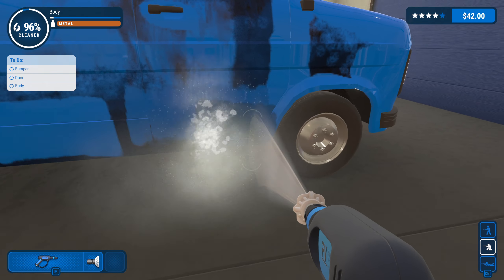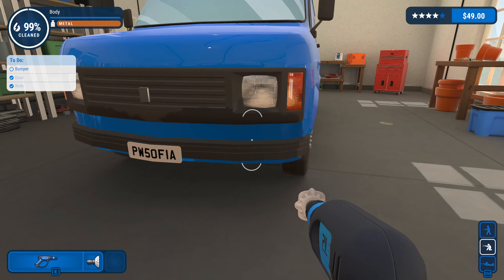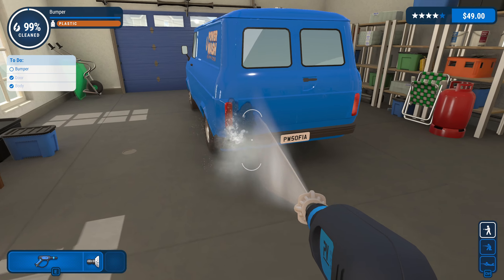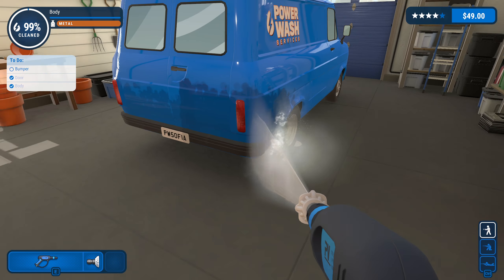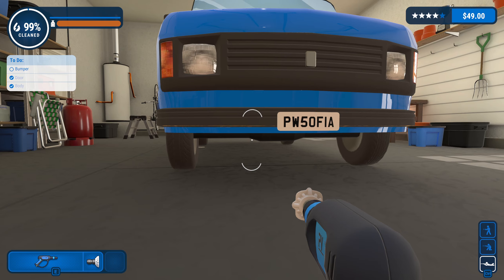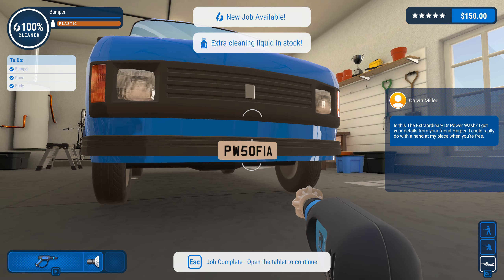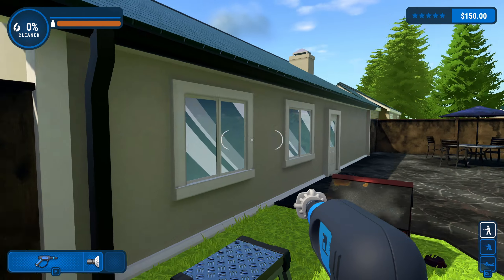Was it a back bumper or a front bumper? Yeah, it was a front bumper. Hey, we've done it - 150 quid, not bad. Now we've been employed to clean this house, or clean the garden.